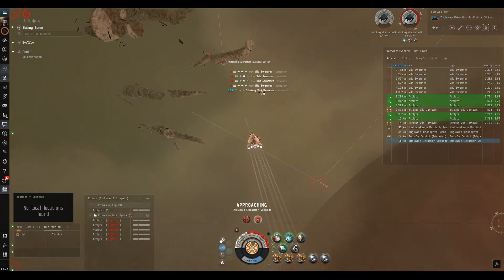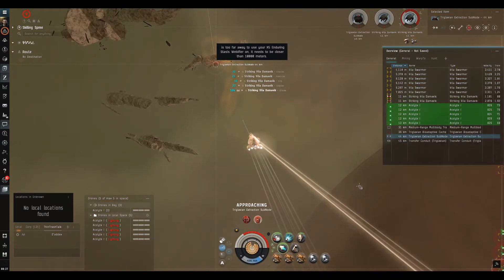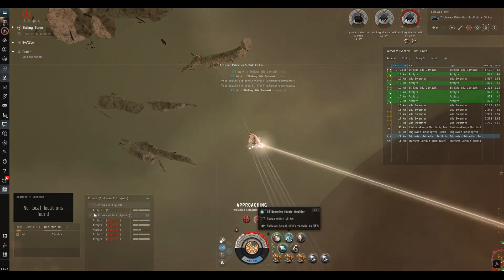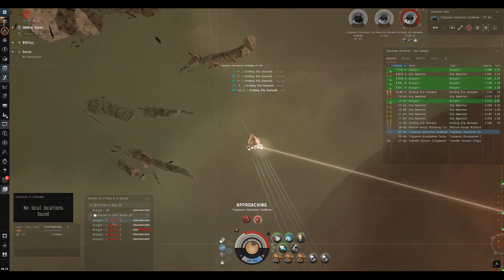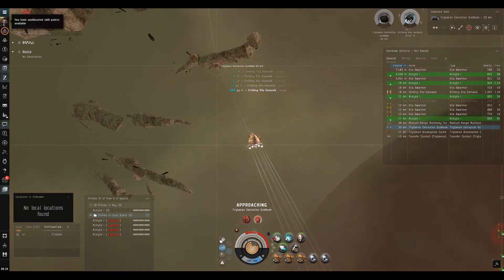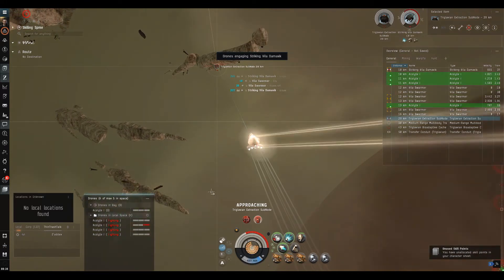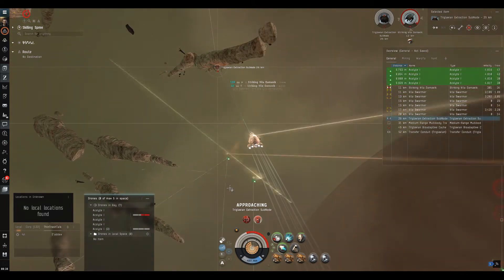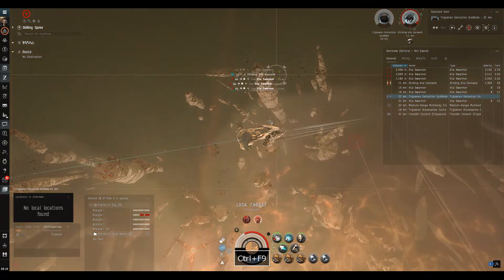You'd want warriors if you wanted to exploit the explosive resistance hole. One drone is already taking a bit of a hit. Watch out for towers that can injure all your drones simultaneously. The tower in this room just boosts your tracking when in range, which is handy for us. There's the first Damavic down — the second goes much quicker with no reps from his buddy. We lost a drone so I'm bringing them in to keep them safe for the next rooms.